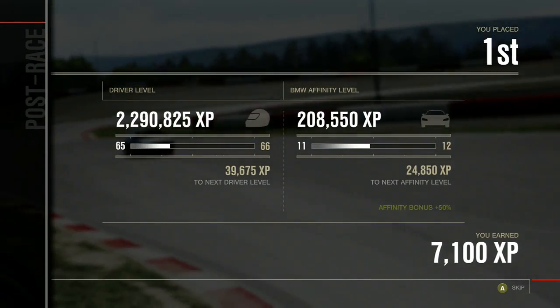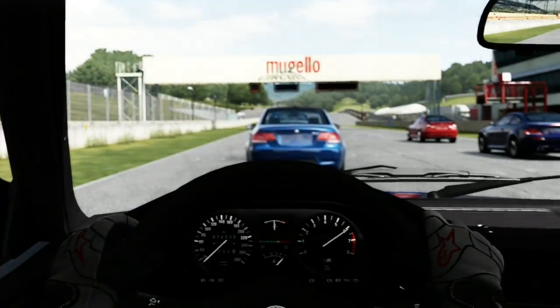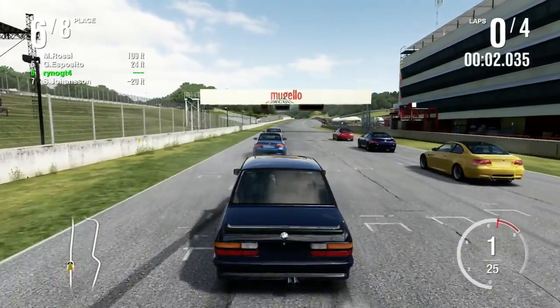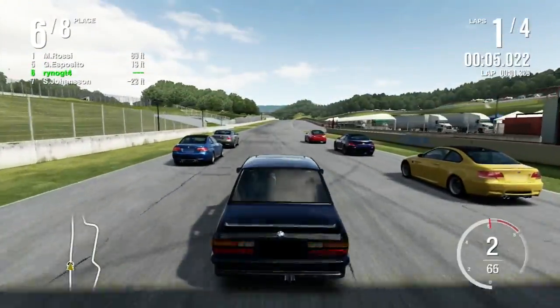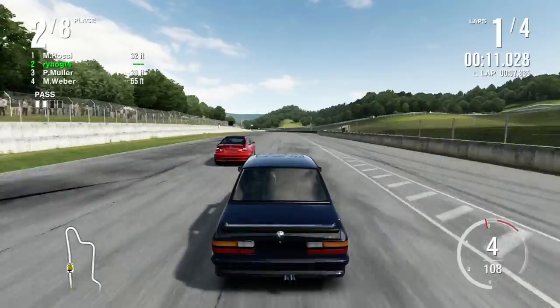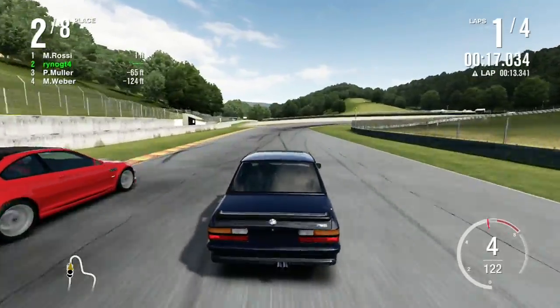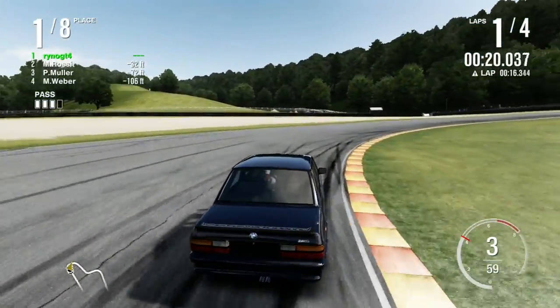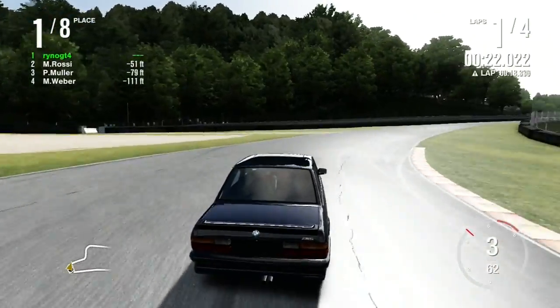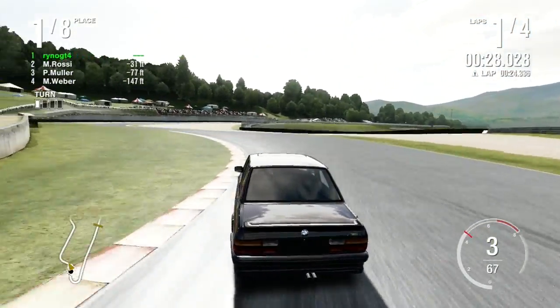Let's move on to race three and hopefully not roll the car again. Race three — we are at the Mugello Club Circuit, four laps. I have a long run to turn one, so I'll probably end up taking the lead before we start turning, or at least be alongside Rossi before the braking zone. Immediately in P1. Maybe I should have downgraded this thing just a little bit.